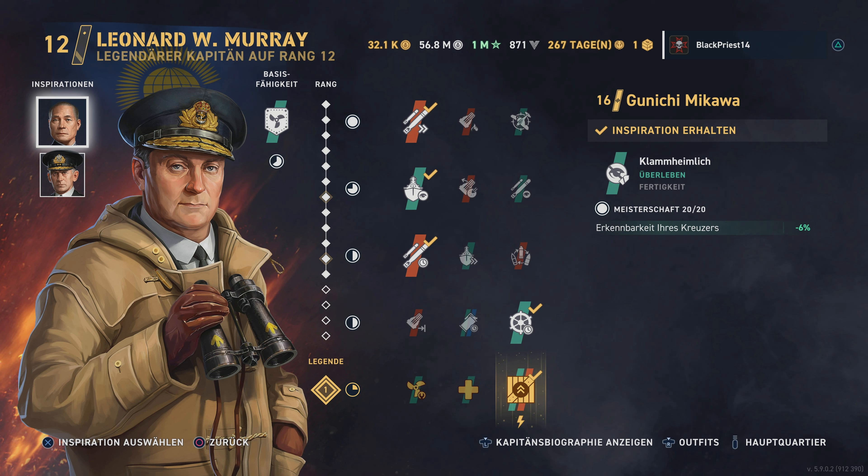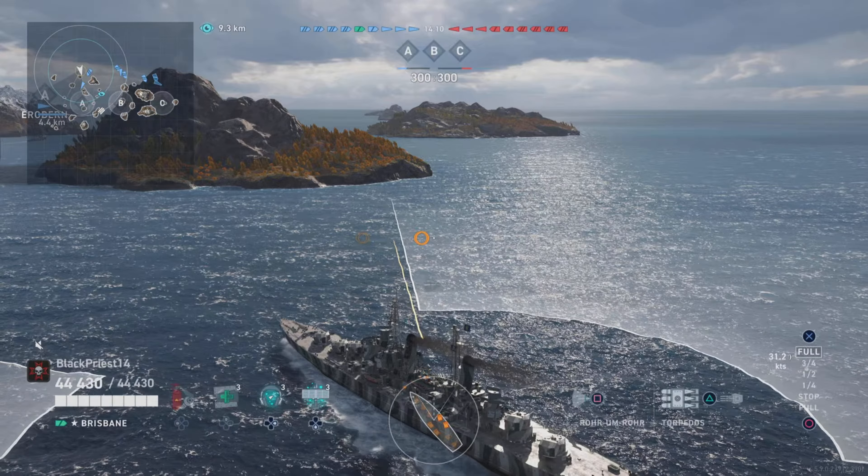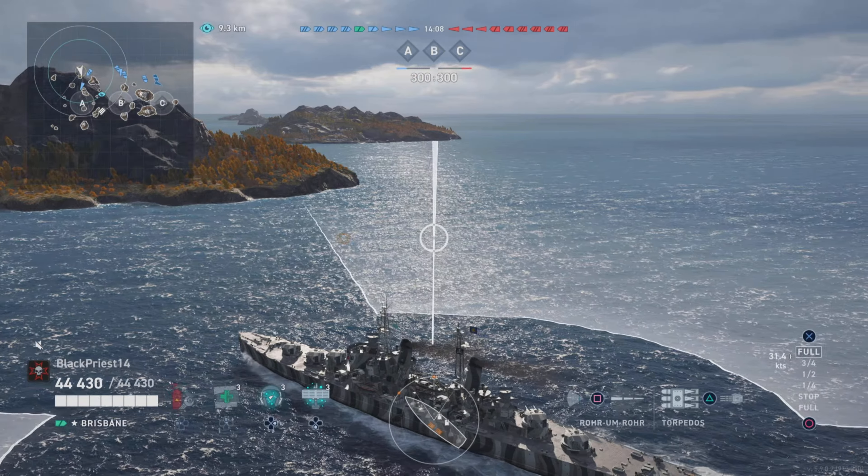I had a look at the stats and saw the Brisbane has very decent torpedoes. It has a 10km radar for 22 seconds, and also it can have sonar or you can exchange it for the anti-air consumable. But since in Legendary there is rarely a destroyer, I go for the sonar of course. So we have a lot of detection and we go with Mr. Murray, which gives us 3 of each consumable. We fully specced him into a torpedo build and concealment build, so we maxed out concealment at 5.3km.